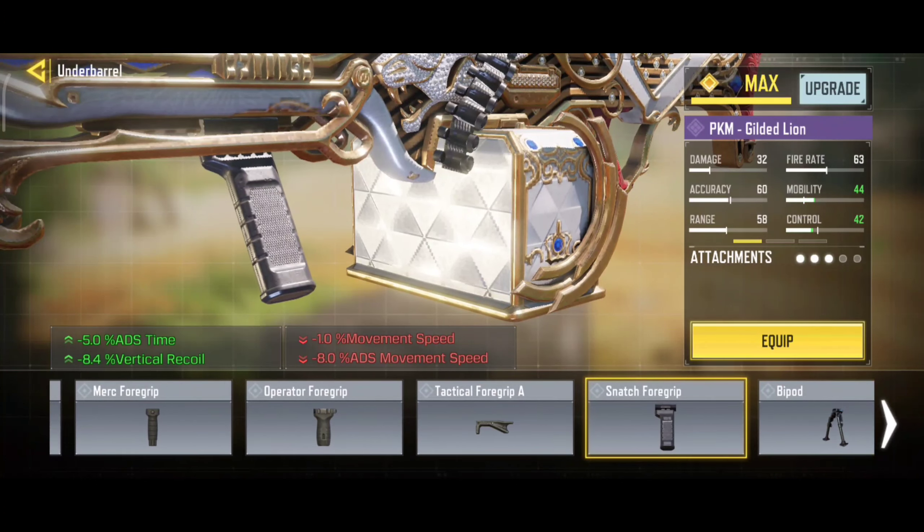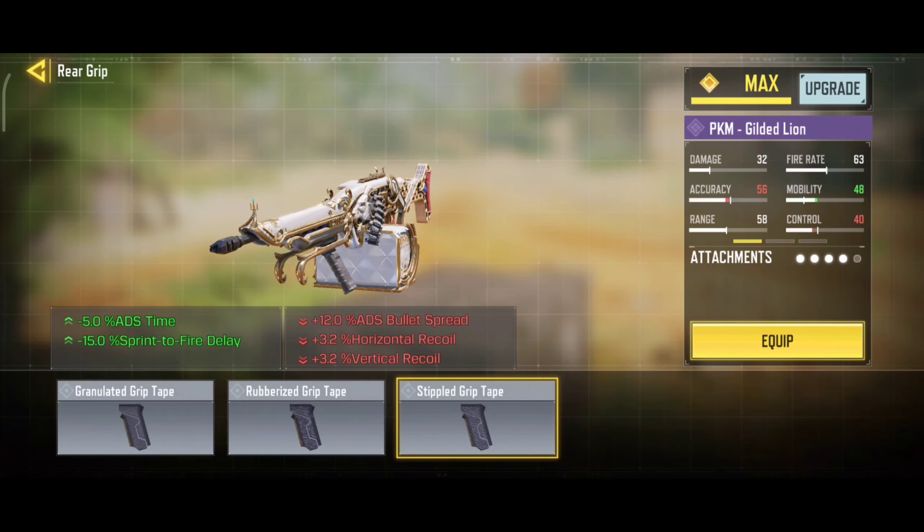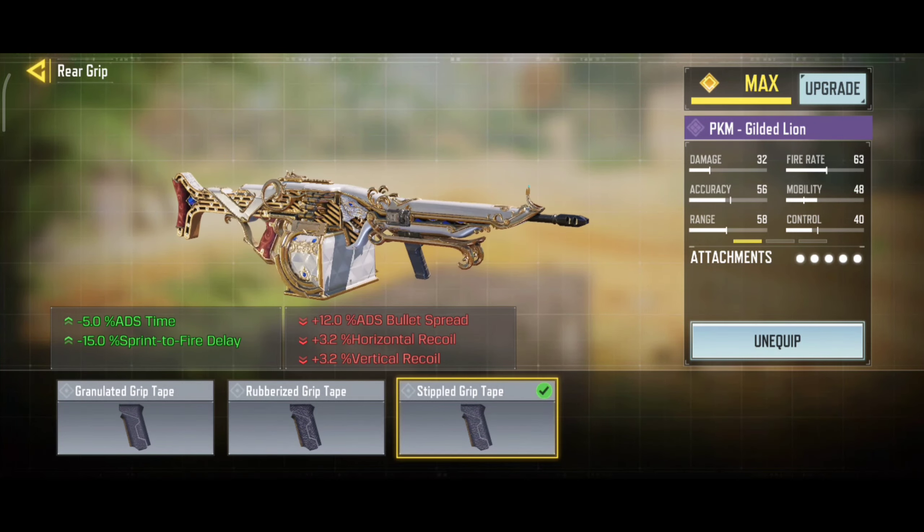Our fourth attachment is Snatch Fore Grip — it will decrease your ADS time and vertical recoil. And our last attachment is Stipple Grip Tape — it will decrease your ADS time and spread into fire delay.